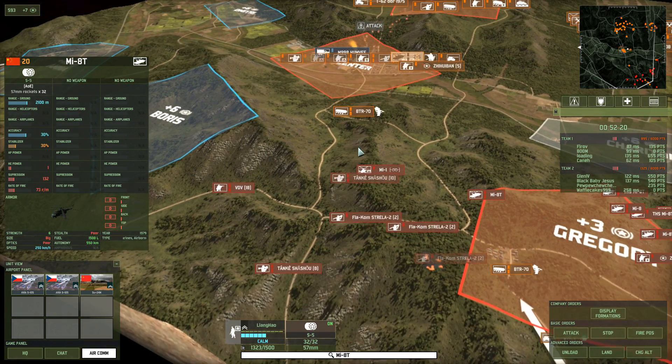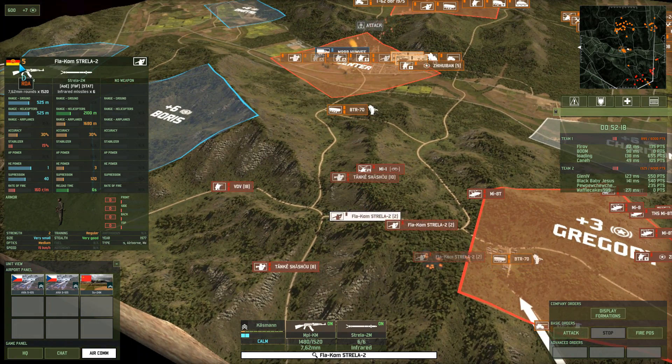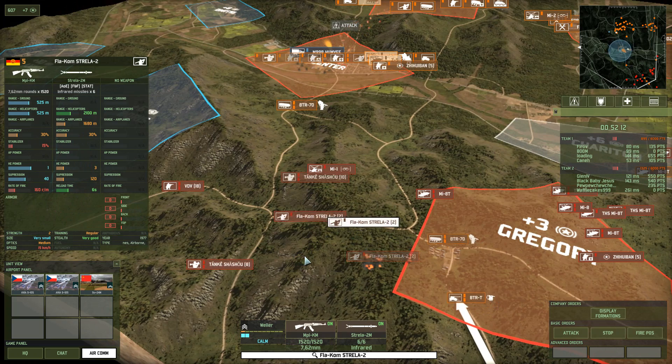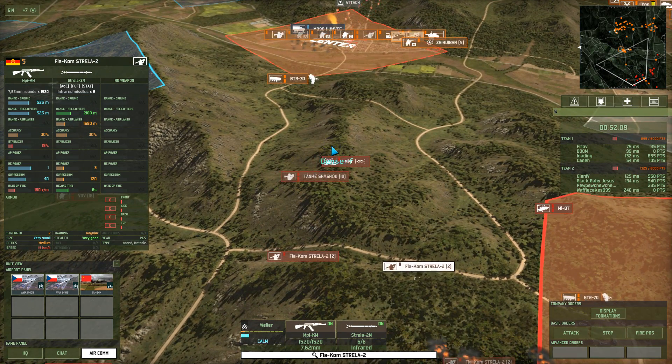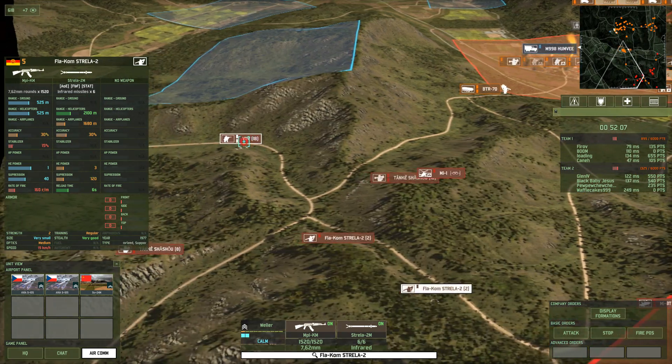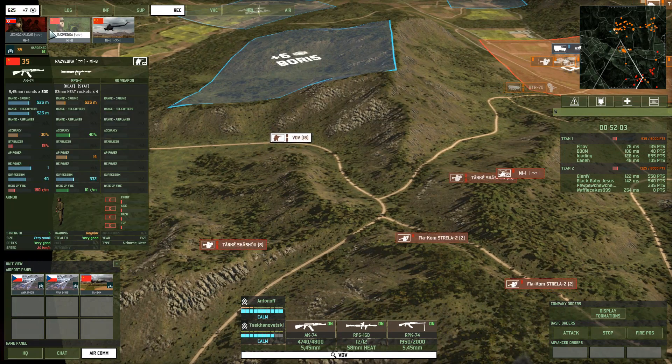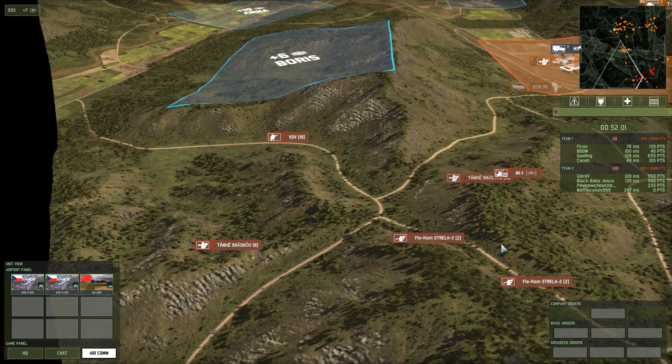I'm making a video on it now, by the way. He pretty much depended on these five-point Strayla teams and stuff like that for a back line of AA defense. The main thing about them was that they're very, very cheap units, but they were really rather effective for the simple reason that they were cheap and spammable.